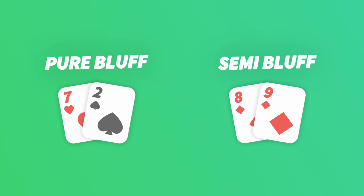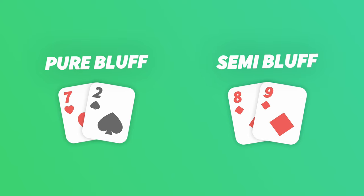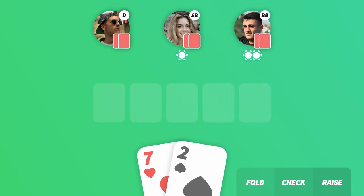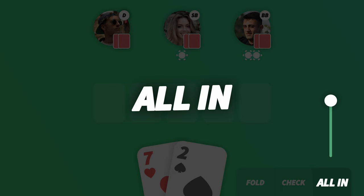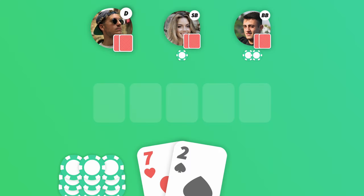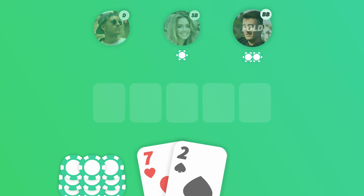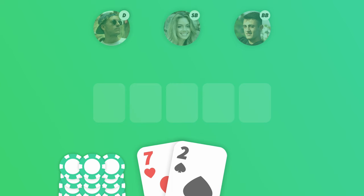Bluffing is usually divided into two different kinds: a pure bluff and a semi-bluff. A pure bluff is when you play a terrible hand aggressively, such as 7-2 offsuit — that's probably not going to lead anywhere. So you try to make your opponents think you have a great hand so they'll fold their cards. Doing a pure bluff is extremely risky, but getting a quick win from terrible cards will help you and keep your opponents guessing.